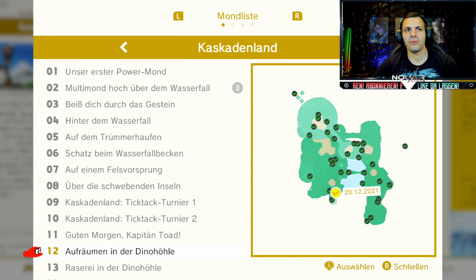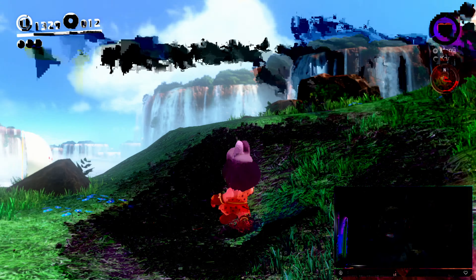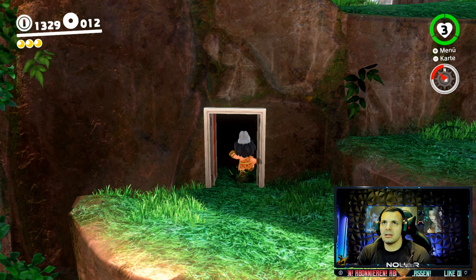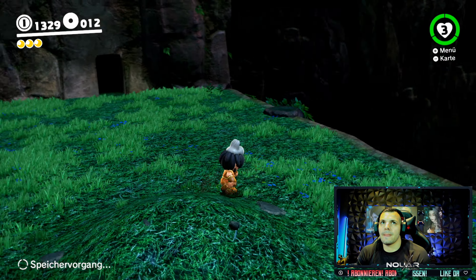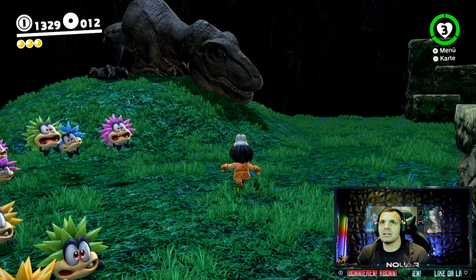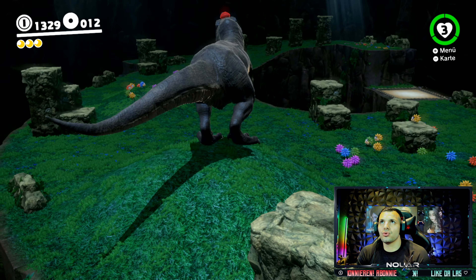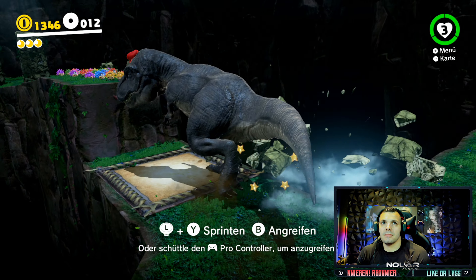Die Powermonde 12 aufräumen in der Dino-Höhle und 13 Raserei in der Dino-Höhle findet ihr hier. Und wenn ihr schon hier oben seid, wo wir den Mond gerade abgegriffen haben, dann haut ihr auch noch hier rein. It's T-Rex time - time to take the T-Rex in. Go! Scheiße, Schmutzviecher! Ich glaube, ich muss hier alle killen.